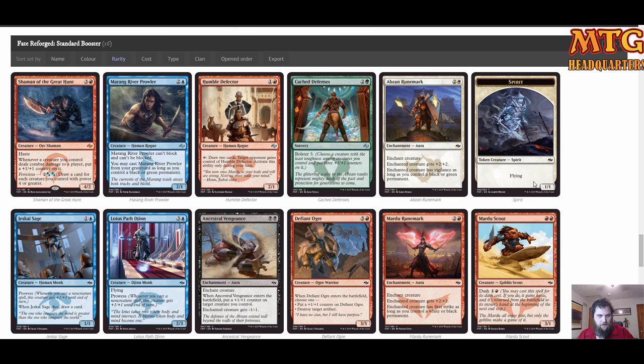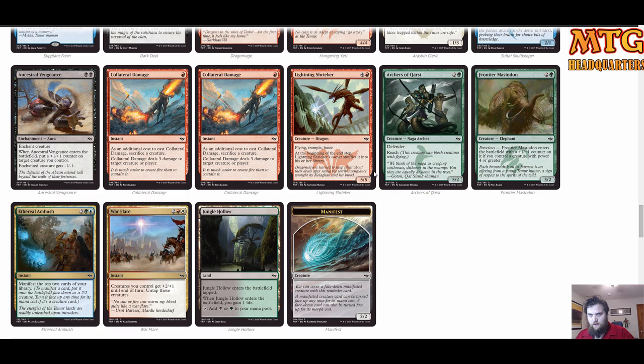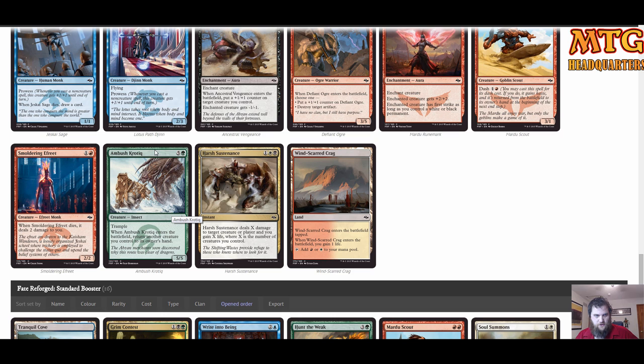We've got some playables but no huge fatties yet. For Temur you still want some evasion if you can get it, otherwise play the mid game — make sure you can defend yourself early. Archers of the Quarry as a 5/2 defender gets rid of big stuff. You have a lot of options with small creatures to trade with early.